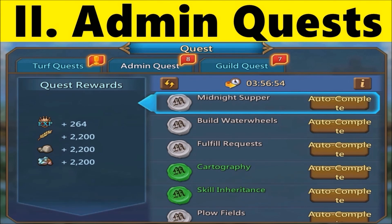Rarer quests might reward you with relics, materials, or even jewels. At VIP 7 you'll also unlock Autocomplete for Admin Quest.